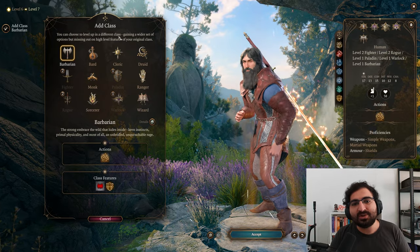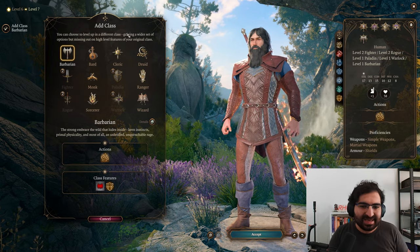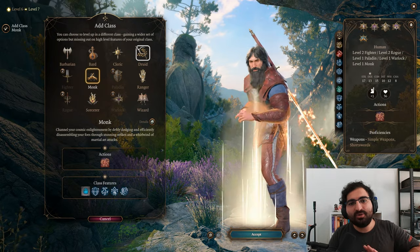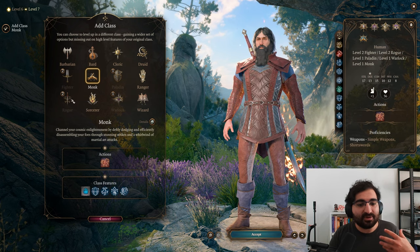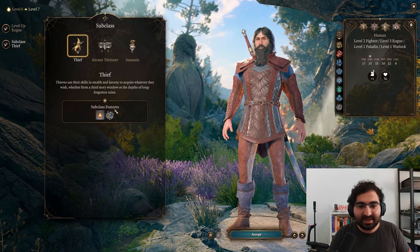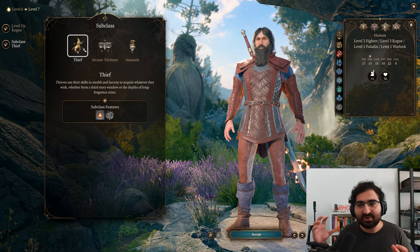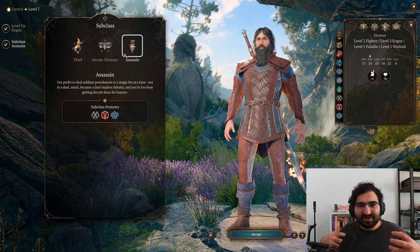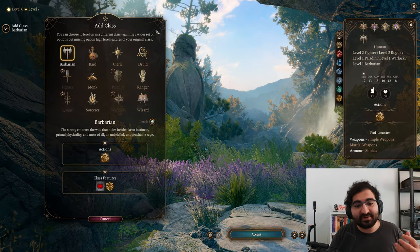I recommend that you make heavy use of what I'm calling 'modular classes.' A modular class is a class that gives you a ton of utility and power with only two to three levels. The one we already discussed is fighter, which gives you action surge at just level 2. The next very useful one is rogue 3, because it gives you access to two of its subclasses: thief and assassin. Thief is super useful for classes that make heavy use of bonus actions — monk, for example. Assassin is amazing if you're going for a flanker or sniper setup, like with ranger. Rogue is an amazing class to multi-class into across a lot of different setups.